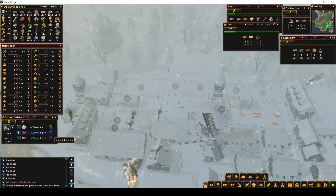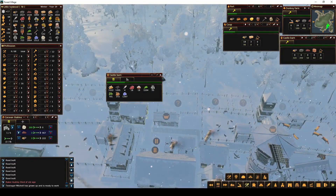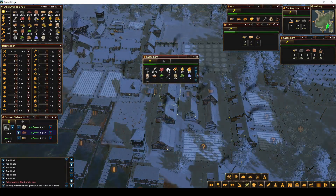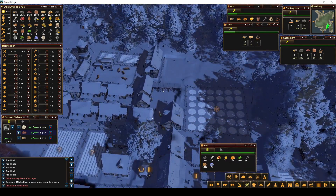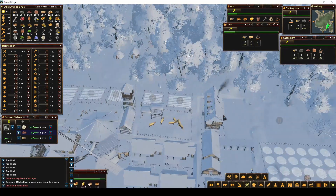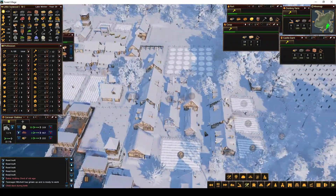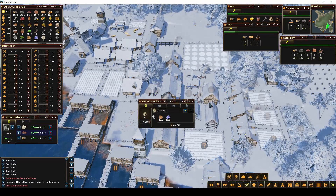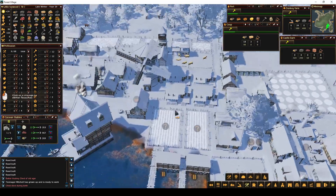I need to move all of the wool over. We have hides and flax in here so we could use more hides. The closest barn doesn't have any hides, but this one has a lot of hides, so we'll leave that for this one. I'll take like half of these hides and put them over there, because we don't need as much of this clothing as we do with the other stuff. So take hides from here and put them into here.